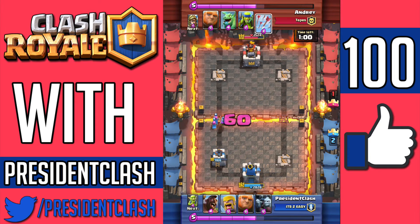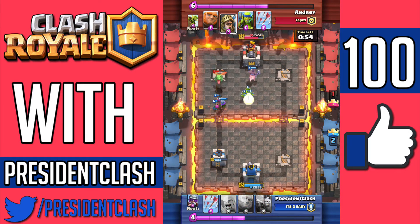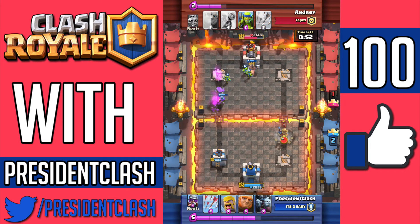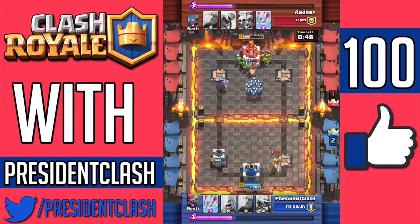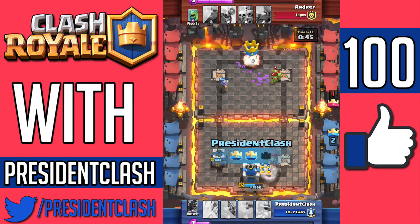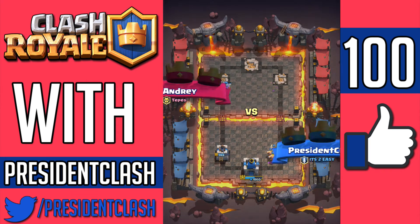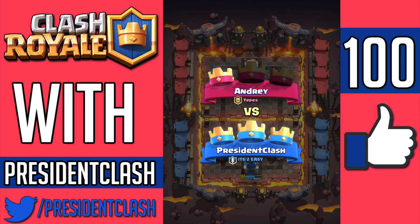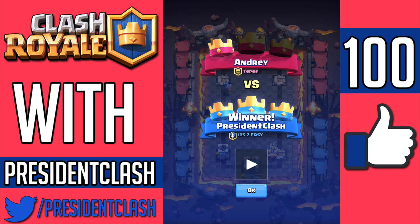After this, I'm just going to try to get the three crown because this guy is obviously going to lose at this point, unless he clutches it by taking out my crown tower with that prince he just dropped. However, at this point his prince doesn't have enough time or damage to really destroy me. My Musketeer is going to get that three crown victory for us. So I say good game, I wrap it up. He must have been really pissed, but again, that was a good game.